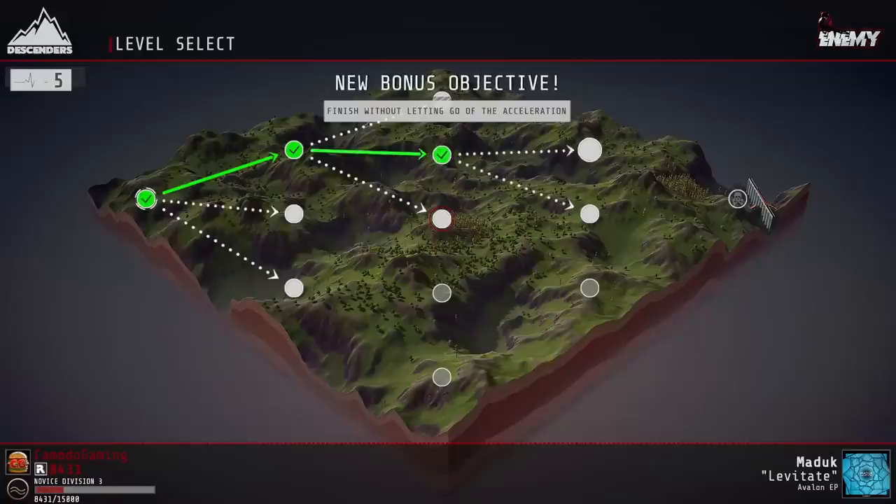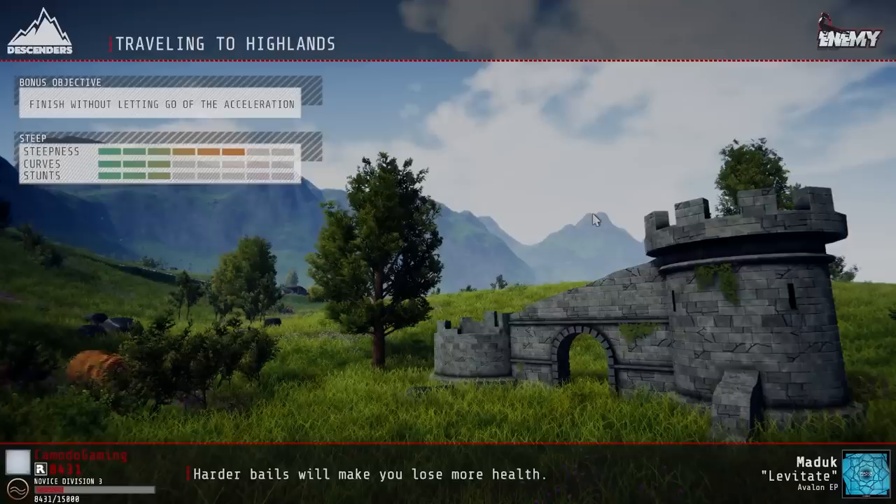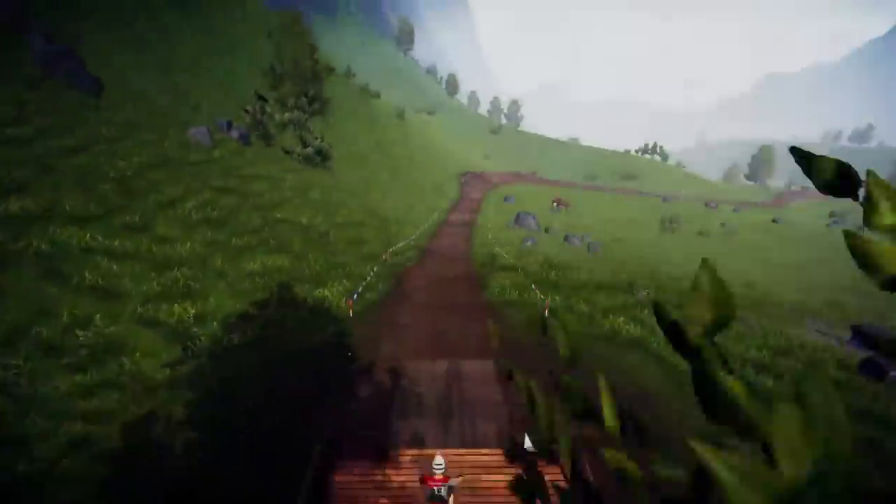Maybe if we unlock another bike — I don't know if the bikes have different stats, I need to look into that. We have two steep courses and the objective wants you to finish without letting off the acceleration. These look almost identical; this one's a tiny bit easier, so let's go to that one. Hopefully no more castle towers — I don't want to deal with those. Here we go!